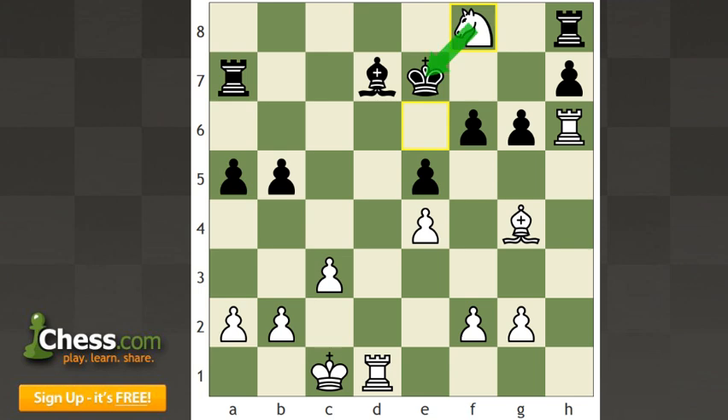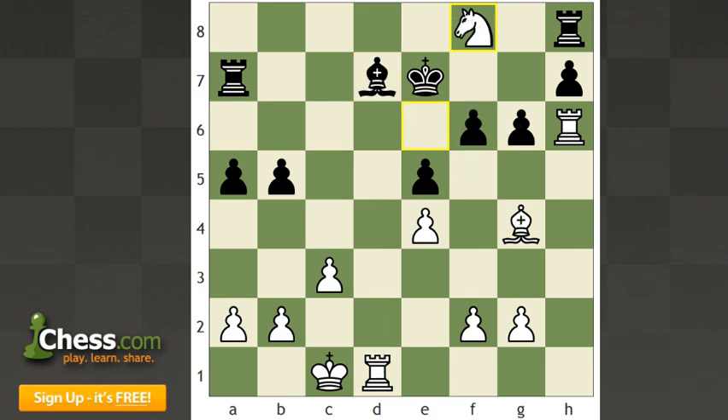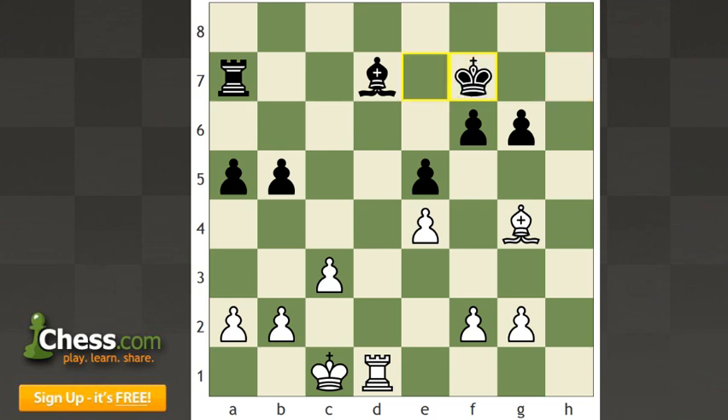White's forking d7 and g6. White's attacking d7 three times and it's only being defended twice. And white's knight also threatens to take on g6, which forks the king on e7 and the rook on h8 — of course, that wouldn't be possible without the favorable alignment white has on the h-file. Now if black plays king f8, white takes on d7 and goes into a simplified endgame up a piece. If black plays rook f8, then rook h7 exploits the alignment of black's pieces on the 7th rank: rook f7, rook f7, king f7, and rook d7. Once again, white's in a simplified endgame up a piece.